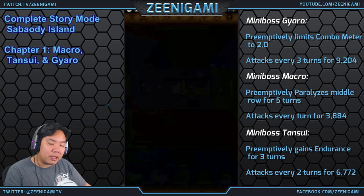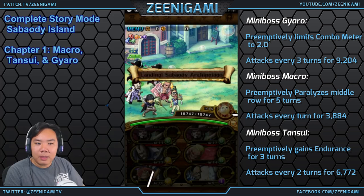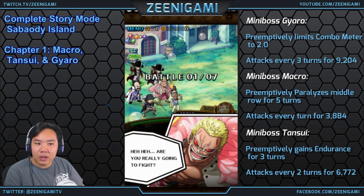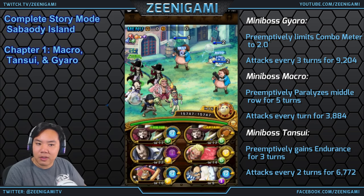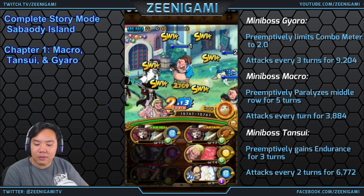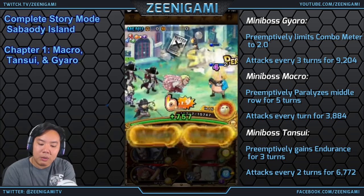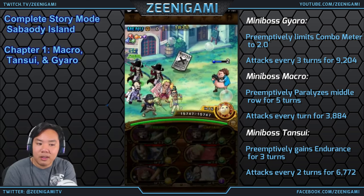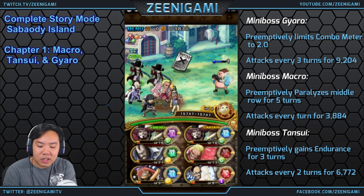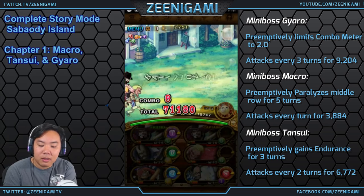There is a new mechanic coming out with Sabaody and that is Paralysis. Paralysis is something new that a lot of people have not encountered yet, unless you've gone through some Colosseum content. On the Japanese version of One Piece Treasure Cruise, this was the first time we got to see paralysis in action. What paralysis does is it gives you a chance of not being able to attack, just like paralysis in Pokemon.